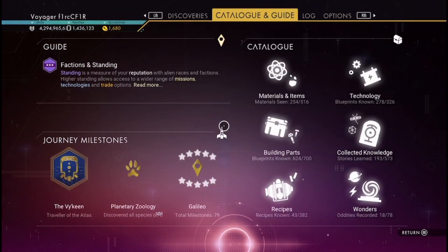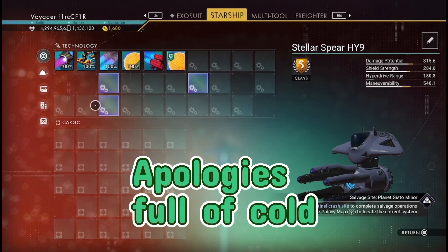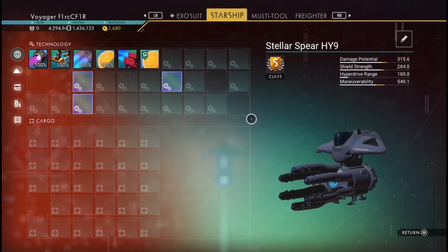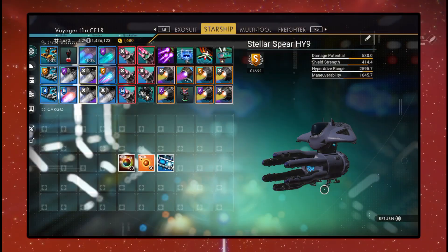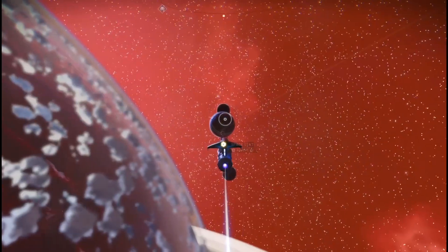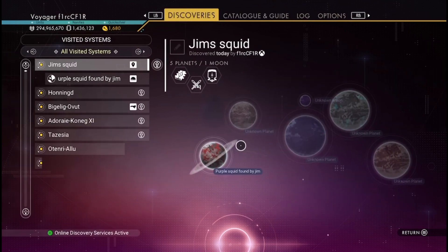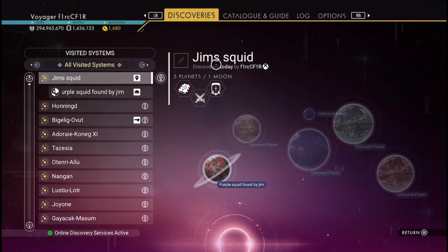Now I'm going to show you the supercharged slots — there they are. This picture coming up now is where the supercharged slots are, and this is what it looks like when it's fully upgraded. This is a fully upgraded photo now, so you can see what the stats are, which is pretty cool.